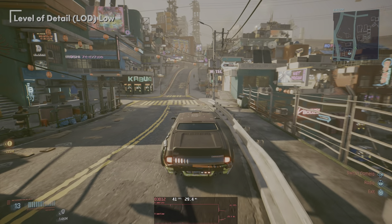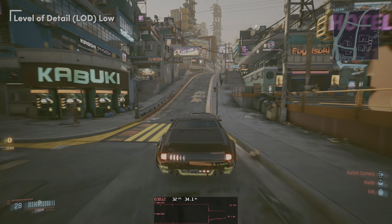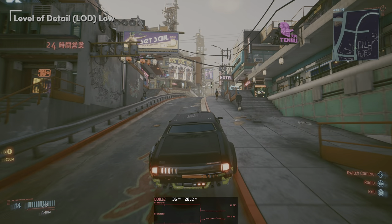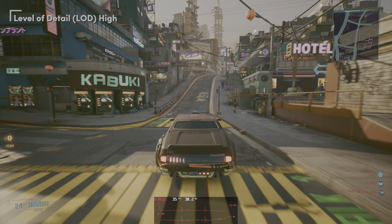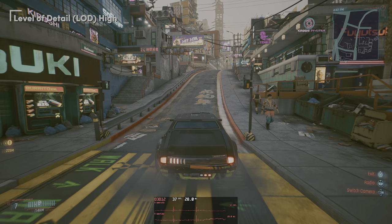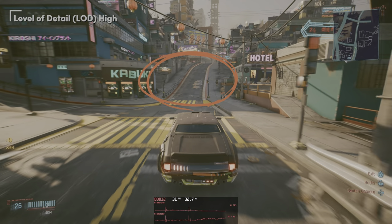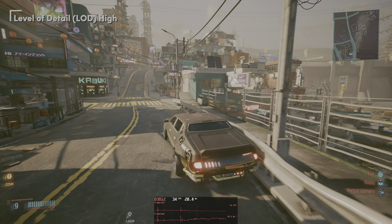LOD — level of detail — next. High is the highest setting and actually I find that even too low. I was driving in this lovely neighborhood and see that pop-in of dirt. I want my dirt to be lying around at all times — no popping in all of a sudden. So leaving this to high. Also didn't really notice a difference in performance.